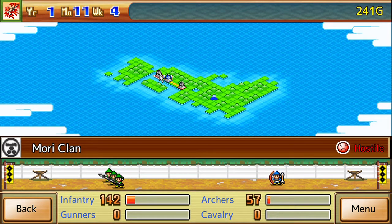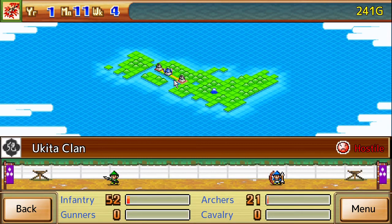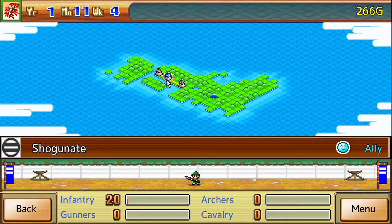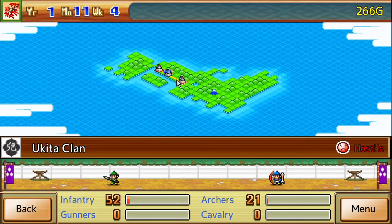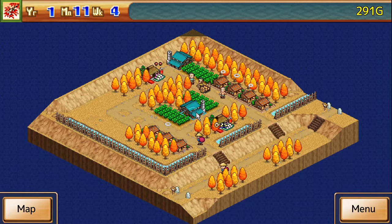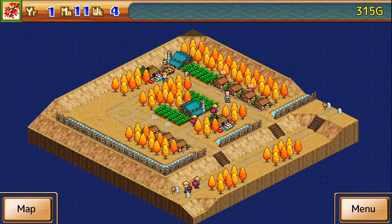So we've got a couple options here. We've got the Mori Clan and we've also got the Ukita Clan. Right now our army's power sucks — super duper sucks. So right now we're not going to do anything about that.